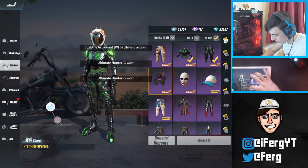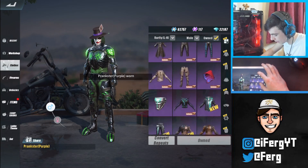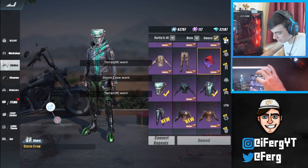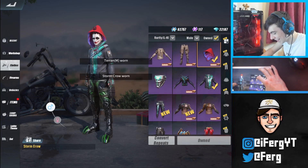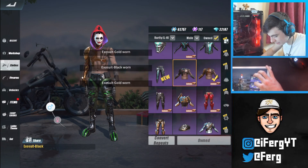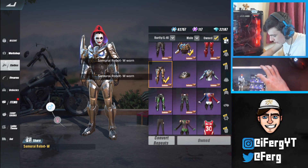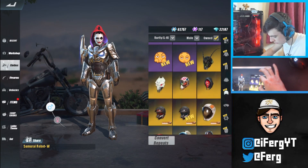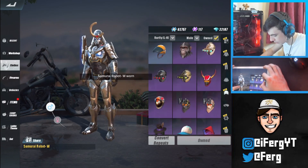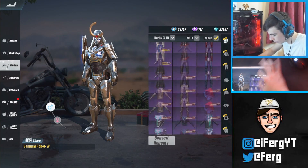There's the prankster skin which I thought was pretty cool — it looked like the Joker from Batman, kind of unique. Then these two skins that look almost identical — a bit more golden on one and more black on the other. I'm pretty sure I have the full set for this one. Wow, so many skins — yeah, we've got the full one for this too. Pretty nice.